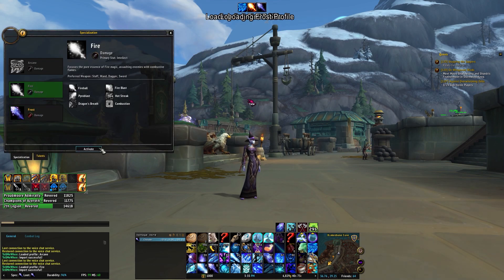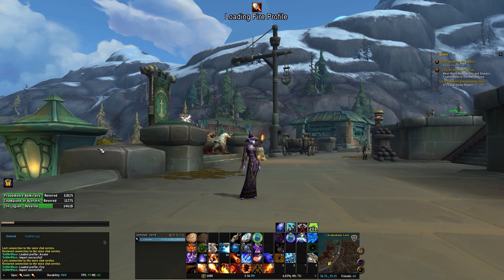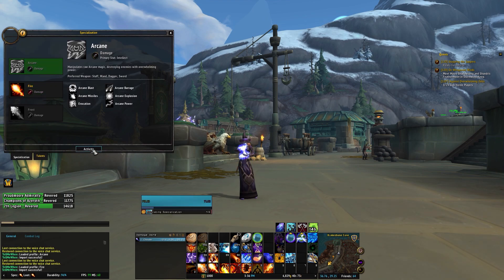From this point on, you'll be able to switch your specs and you'll see the profile appear depending on what spec you are. In this case, since we are fire and we just imported the fire spec, you'll see a pop-up on the top of the screen to show that you are in fact switching to that.